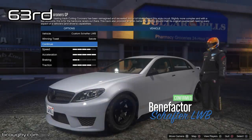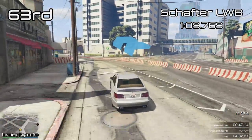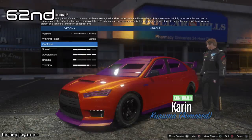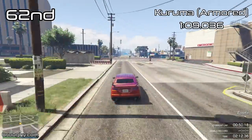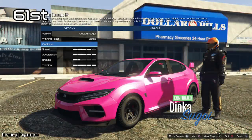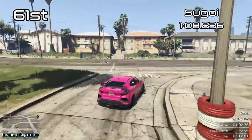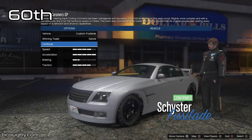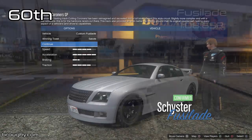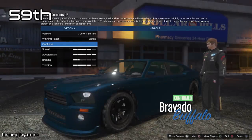Ever since the Blister Compact was added back in 2014 — when the regular Blister is in the Compact class — the sports class has seen more additions that could have gone elsewhere than anything else. That's led to a quite astounding and ridiculous 70-strong class where, if you own one of each sports car, you'd have significant trouble choosing a car at the end of the list in a race lobby since you'd run out of time to get to it.